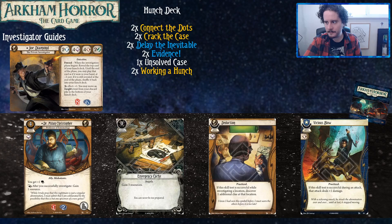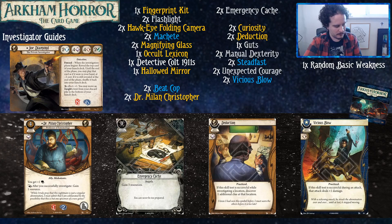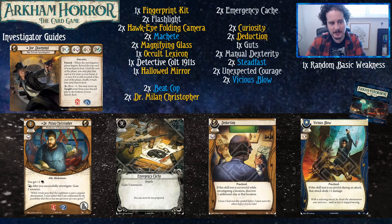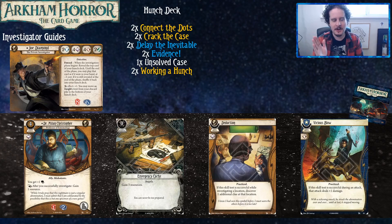Whichever ally you play first will probably die at some point during the scenario, so you do want a replacement. At a certain point it'll become obvious when it's time to switch. Dr. Milan Christopher is very good in the early game on scenarios with a bunch of clues to get. Then it can generally transition into a fighting climax — you can shift into fighting, so at a certain point you'd say: alright, time for Beat Cop to come in here and start shooting people.